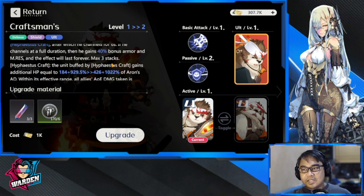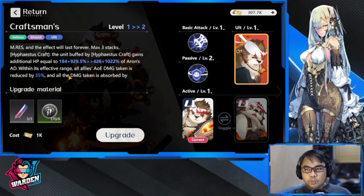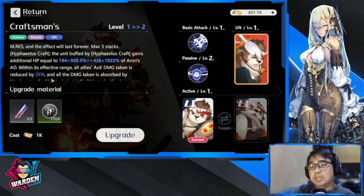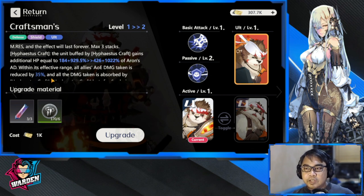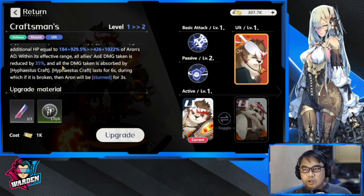Within its effective range, all allies' AOE damage is reduced by 35%, so he gives AOE damage reduction to his team. All damage taken is absorbed by Hephaestus Craft, but take note — if it's broken, Aaron will be stunned for three seconds. This is a very nice skill to have because it protects your team, especially the front line.